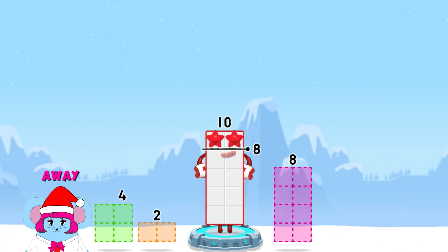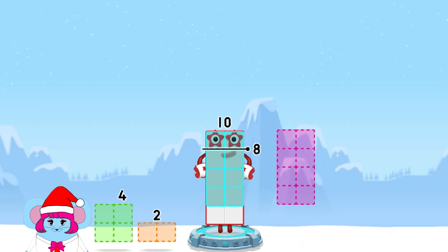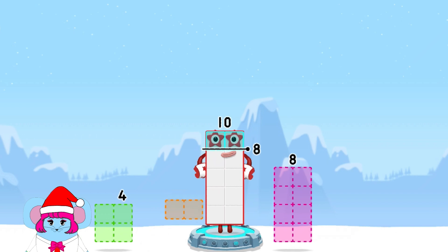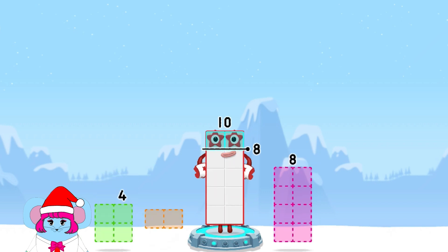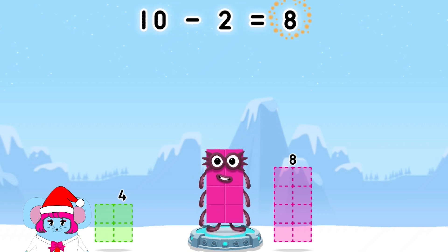Take number blocks away from ten to leave eight. Eight. Two. Four. Eight. Four. Two. Two. You cracked it. Ten minus two equals eight.